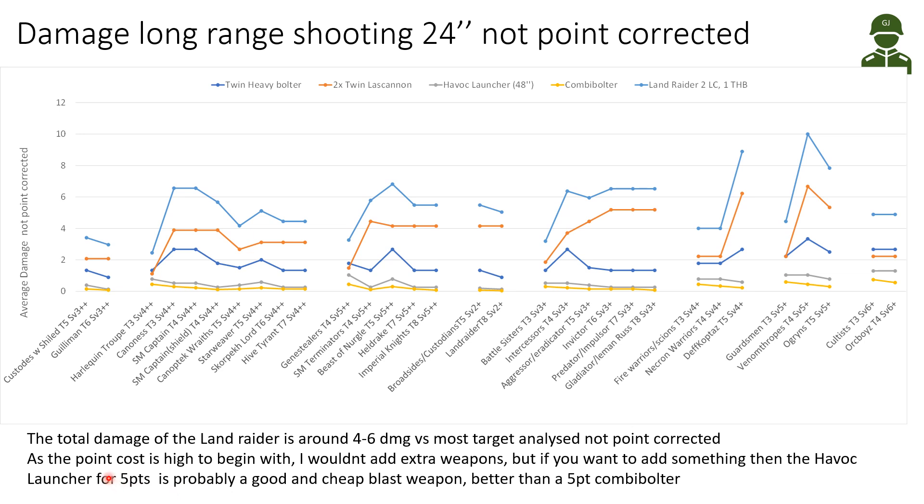Because the point cost is so high, I wouldn't add extra weapons. But if you want to add something, the Havoc Launcher for 5 points is probably the best option to also get a blast weapon — it's better than a 5-point combi-bolter. The yellow line shows the combi-bolter, only firing two shots at this range. The Havoc Launcher shoots from far and does a little better, especially against hordes like cultists.